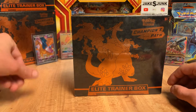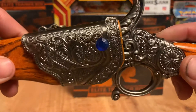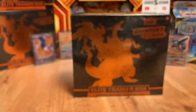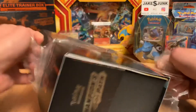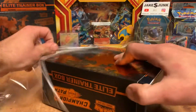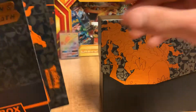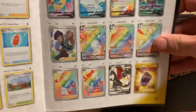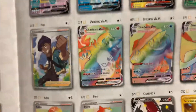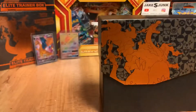With that said, we are going to get right into this Elite Trainer Box. In each of these Elite Trainer Boxes we get 10 packs, and the main cards that we are looking for are on this page right here — that rainbow Charizard VMAX and that shiny Charizard right there.